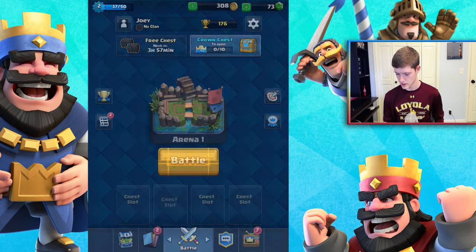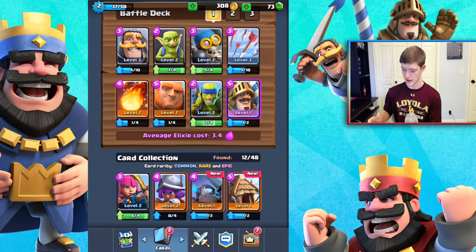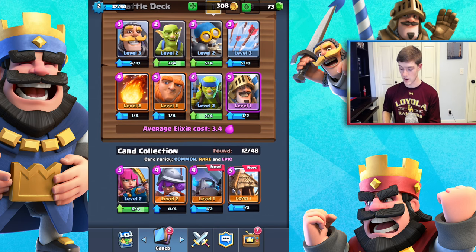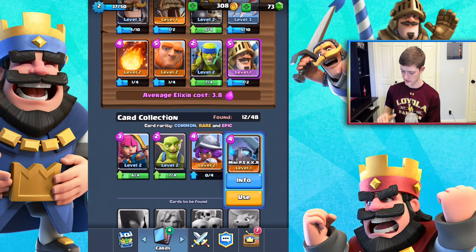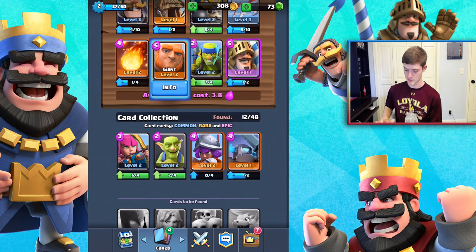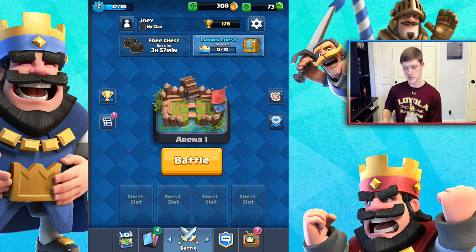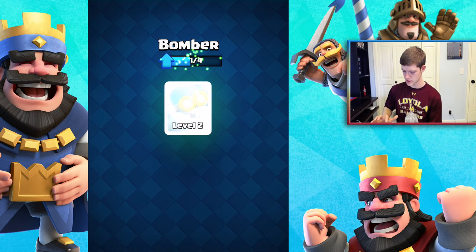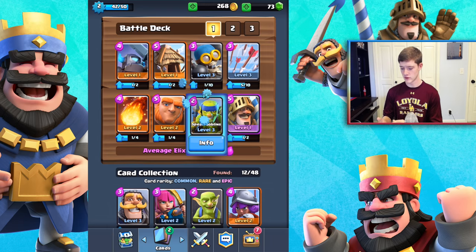The mini pekka upgrades to level one. Here's our current deck — we now have the mini pekka, goblin hut, musketeer, and archer. I'm going to swap out the goblins for the goblin hut, and swap in the mini pekka for the knight since they seem like a similar trade-off. The mini pekka has 600 hit points. I'll also upgrade the bomber and spear goblins before heading into the arena.